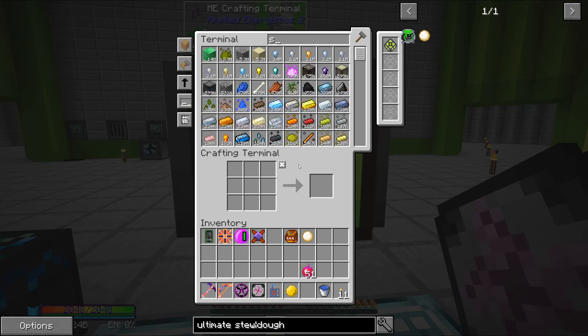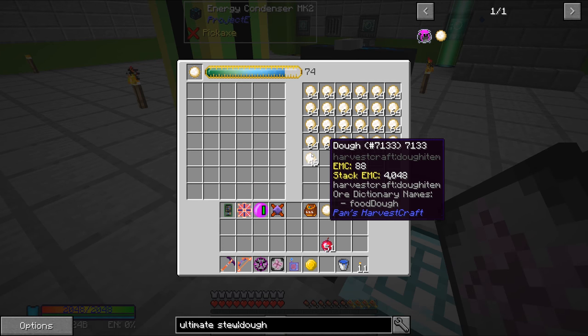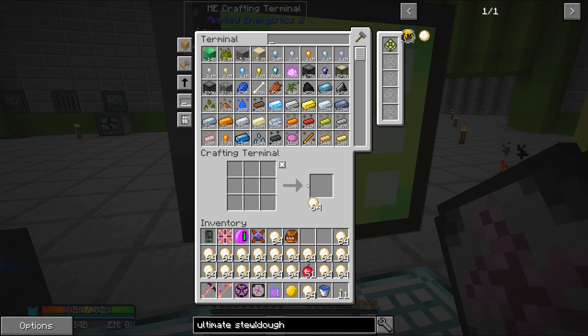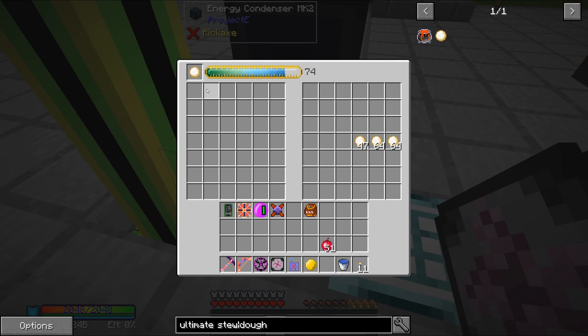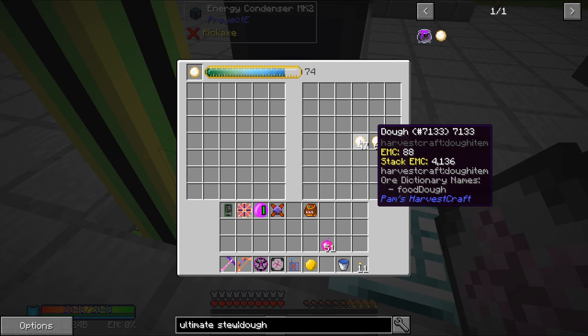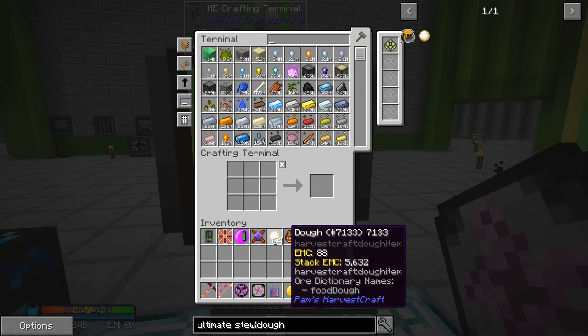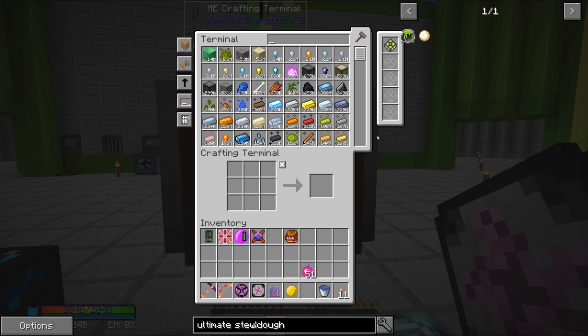So I'll put dough in there and let's grab a star - way more EMC than what we need. But there you go, now we don't have to worry about dough. And if we want to set up an auto crafting for this, we can use another one of these energy condensers, pipe in stars or some other lower value item like we were doing for the singularities, and always have dough available. We just extract dough from the chest and insert stars. Easy, right? I think that's fine.